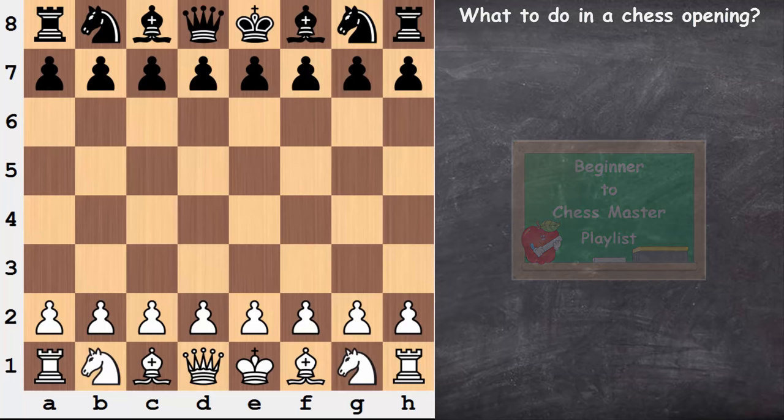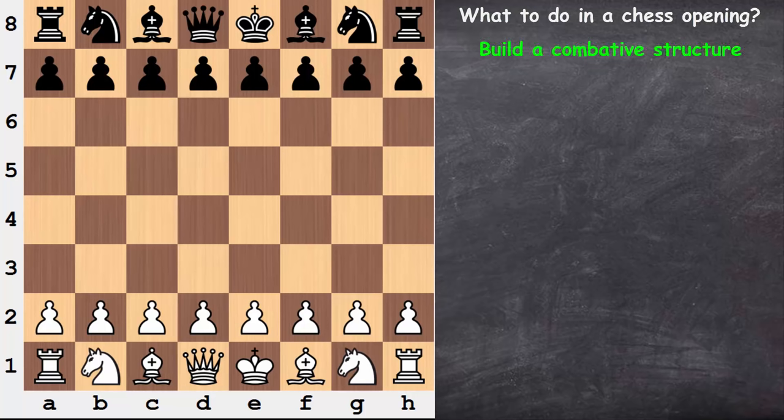So what should we do during it? What we should do is build a combative structure and develop efficiently. What do I mean exactly when I say build a combative structure? I have a couple things in mind when I say this, and they both refer to the pawns and how they interact with one another.